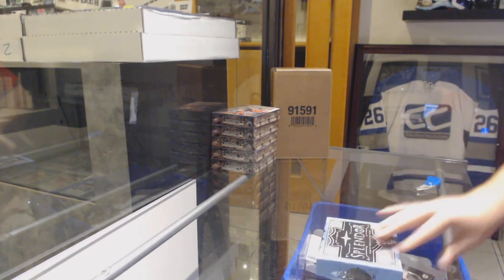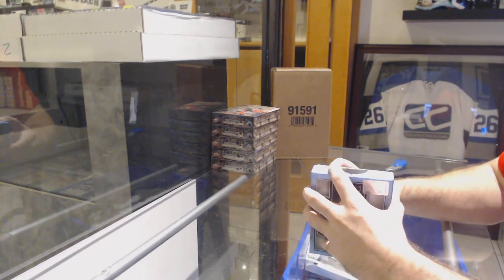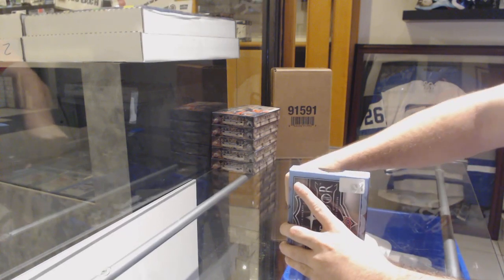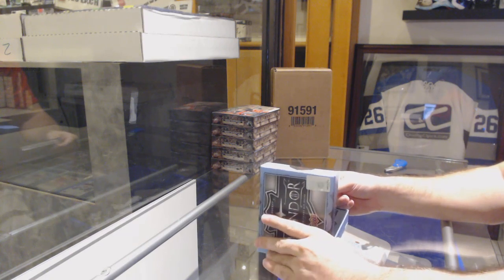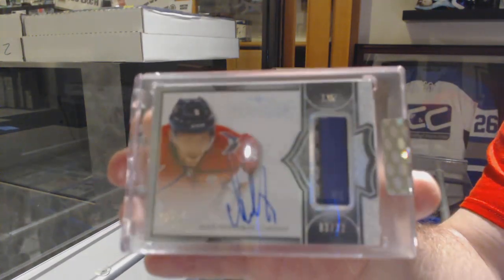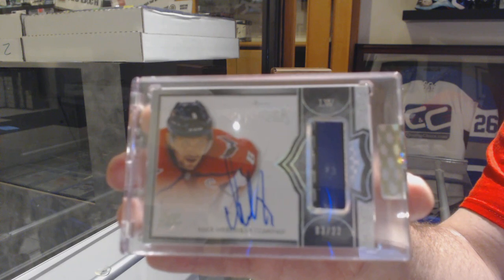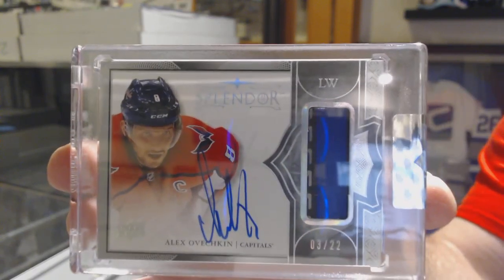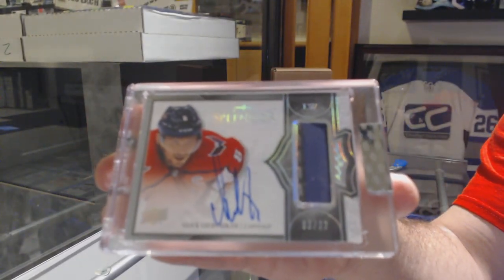Splendor time now. Adam Gaudette — not the best, number 22. Stick autograph — Alex Ovechkin. Stick autograph, Alex Ovechkin.